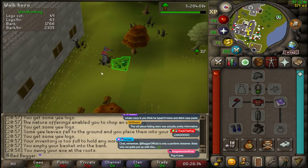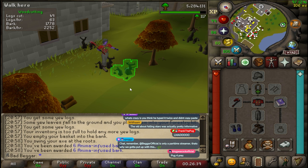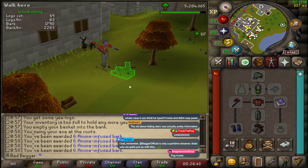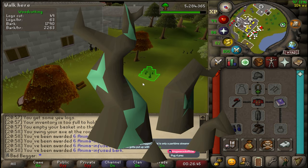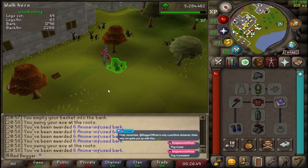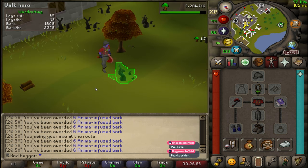Rising Roots is an event where tree roots will appear out of the ground that can be chopped for XP and anima. After the roots go down and pop up a second time, one of the roots will have a green trimming. All you have to do in this event is look for the root with a green trimming and chop it until it despawns. The roots will rise and fall several times during this event.